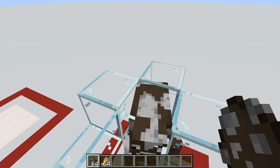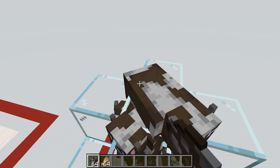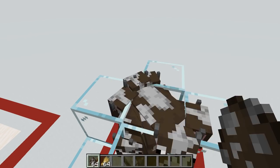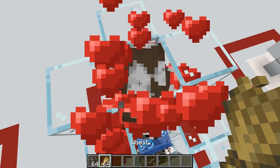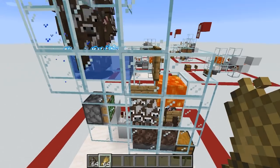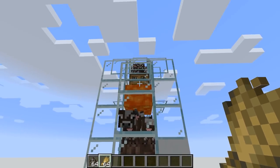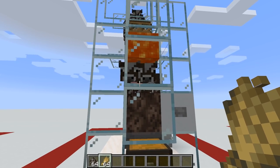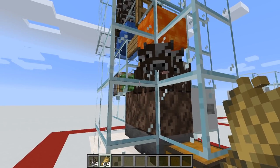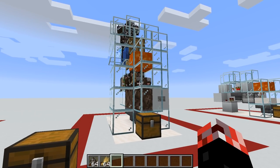Let's add in our cows and give them a go. Some of them are already breeding. We've got all the hearts coming out, and upon breeding, the baby cows get shot forwards. You wait for them to grow up — they die. If there are any at the back, press the button to force them into the lava. There you go — a semi-automatic cow cooker.